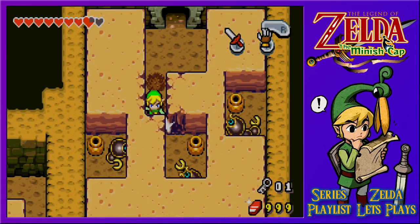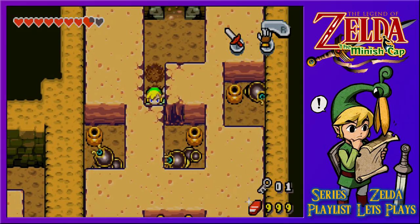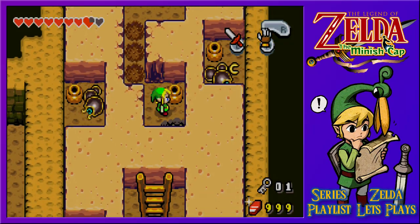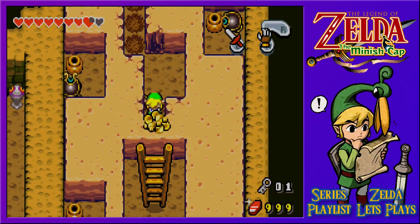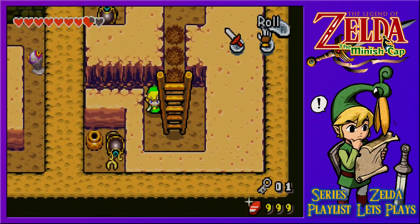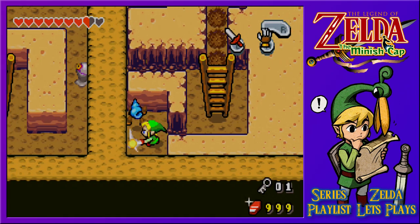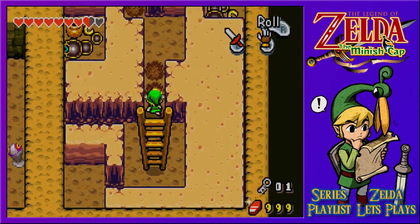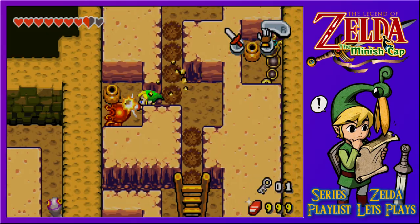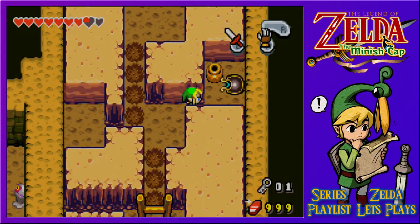If I can hit you from here, that's definitely going to be the easiest way. We'll take you out one by one. I wonder if these pots have anything in them, but haven't we seen this room before? We have indeed. I don't know if defeating you will get me anything, but there is a treasure chest here. So let's defeat all the enemies in this room and see if something appears.